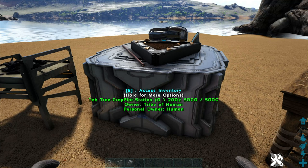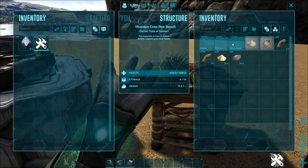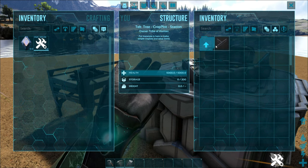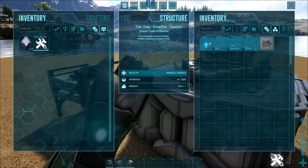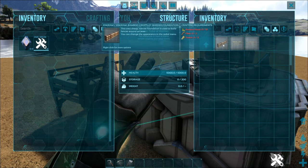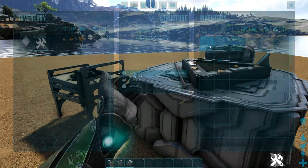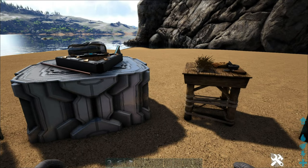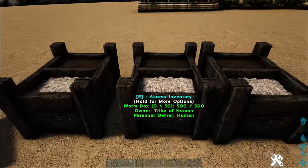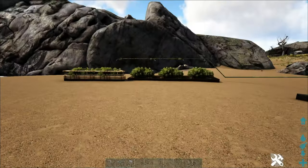What we have here is the wooden crop plot bench and the tech crop plot stations. These work essentially the same way — they just look a little bit different. From my understanding, the tech crop plots come from the tech station. All your crop plots are available in here, along with different irrigation pipes and a bamboo section. You'll have different foundations and railings as well. The majority of what you're crafting is going to come out of one of these two stations, and the simple grill handles all your food stuff.